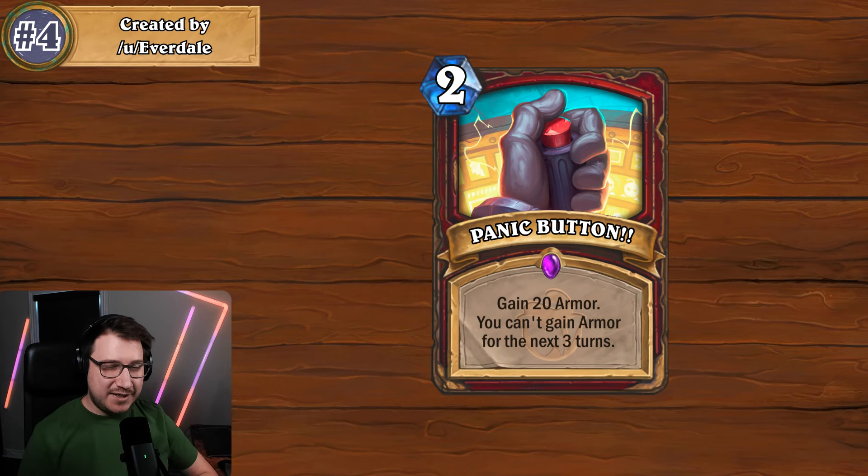On one hand it seems super strong — you're paying two mana for 20 armor — but then you have to think: if you have more armor cards in hand, they're essentially worthless the next few turns. Against aggro it does hold them back, but if they break through that armor in a turn or two and you still can't gain armor for another turn, it's just backbreaking. I really like the idea of not being able to gain armor for subsequent turns with an explosive payoff — it's a very unique idea I'd like to see in the game.